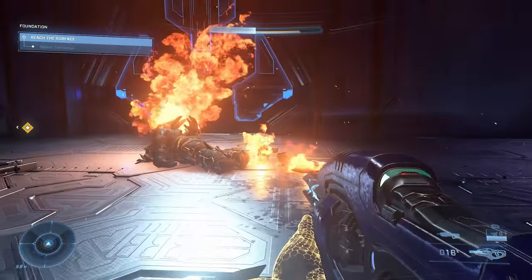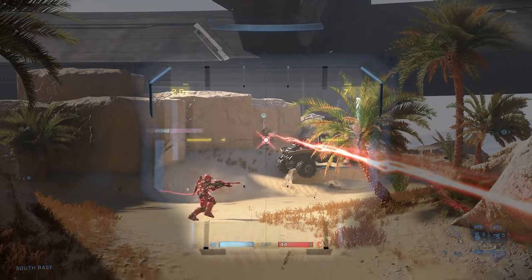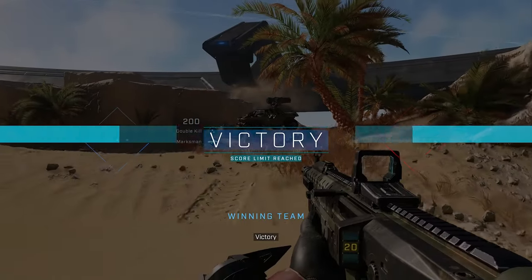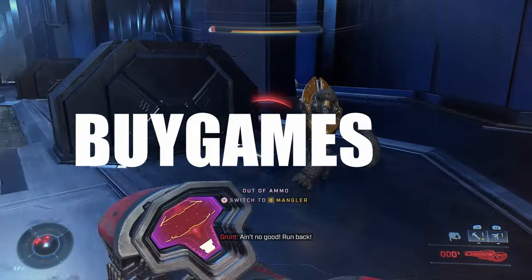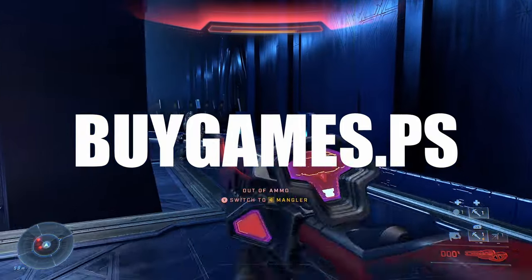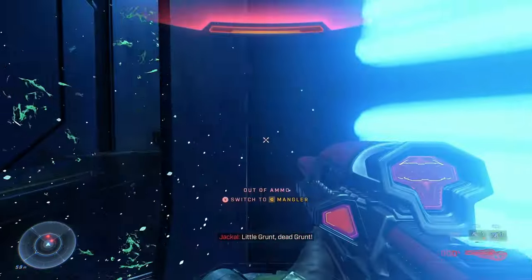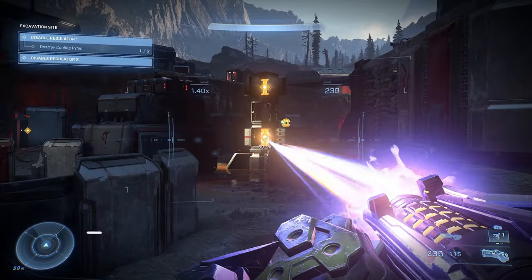That's going to be it for my Halo Infinite review. If you played the game, let me know what you think in the comments below. And if you want to get all the games you want for cheap, head over to buygames.ps — the best website that sells PlayStation and Xbox games for amazingly low prices, and they're the only ones that offer a lifetime warranty on all their products. Their link is in the description, so check them out.